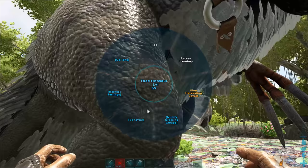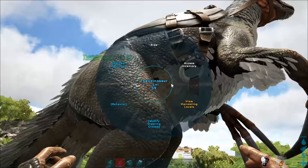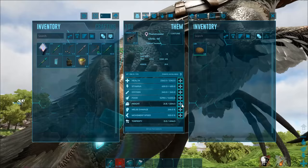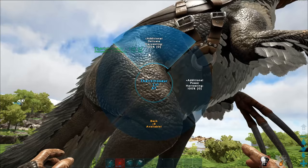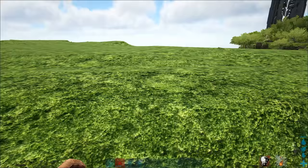While set to wander, the therizinosaur will autonomously collect wood, berries, and seeds. The therizinosaur also has the ability to have their harvest levels upgraded via the wheel menu. The delicate option improves gathering from bushes and the power option improves gathering from trees and corpses. Hide and chitin gathering improves more from the delicate option in crouch attack than the power option with the primary or secondary attack.